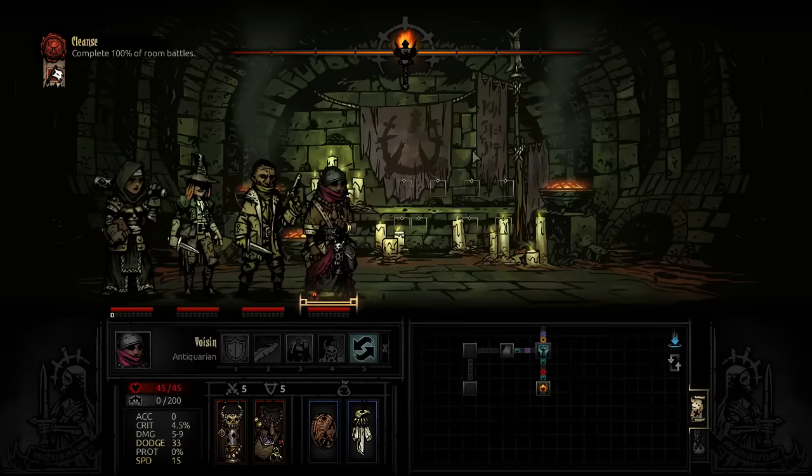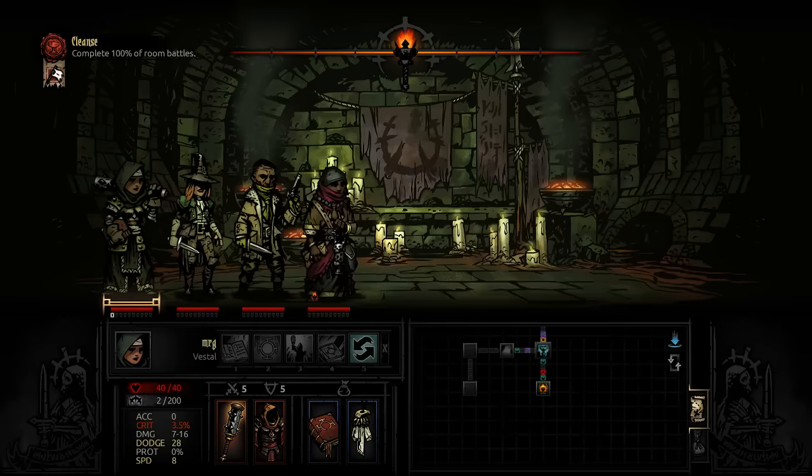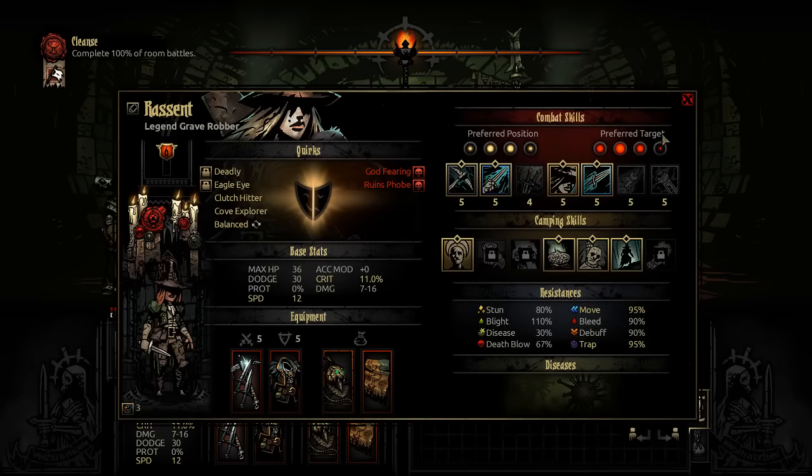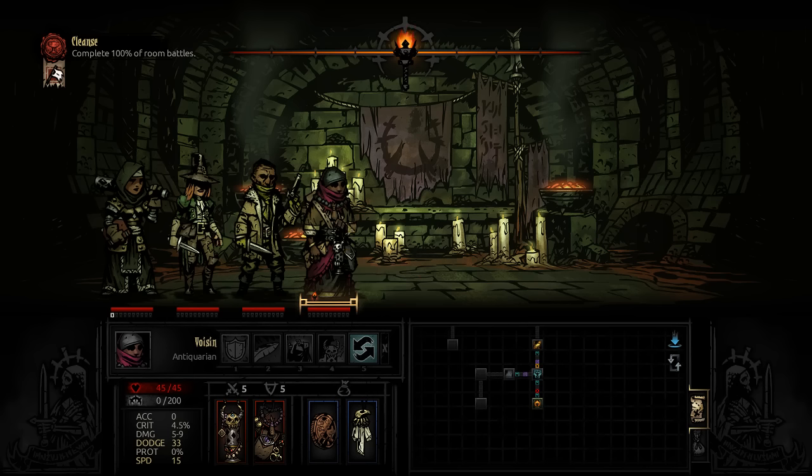We're going to start with the grave robber lunging — she's got the most speed, you can see her speed's 12. The reason I brought the ancestor's map and the grave robber's talisman was really for that right there — to get the secret door. So the way we're going to play this is really try and go through almost every room and see how far we can go.